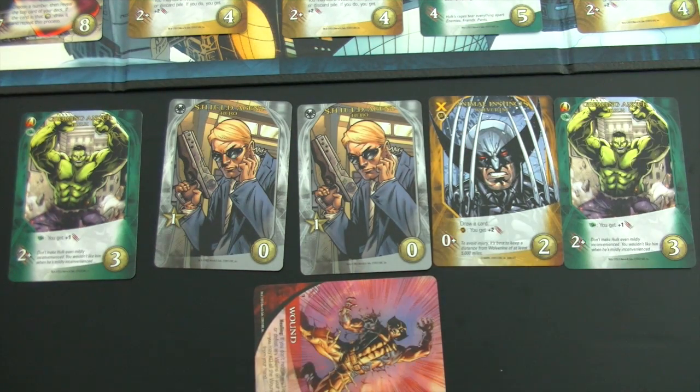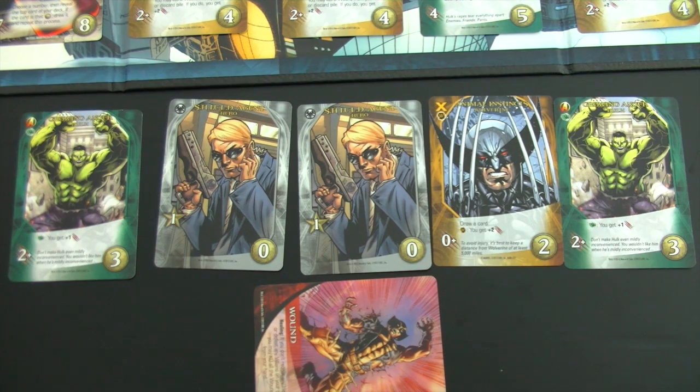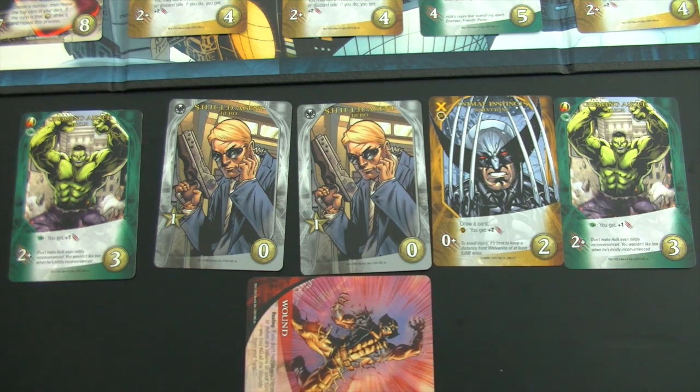These are my cards: good news is I have one instinct hero in hand so a scheme twist shouldn't be too bad. I don't have any bystanders in my victory pile and there are none in the HQ either. I have a good combo potential with both Hulks, but I can't recruit any more heroes right now with only two recruit points, and I could still heal my wound.